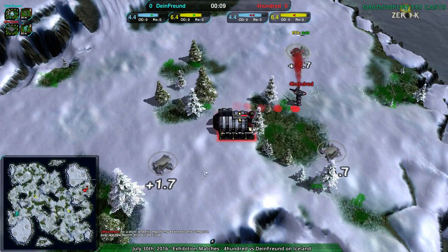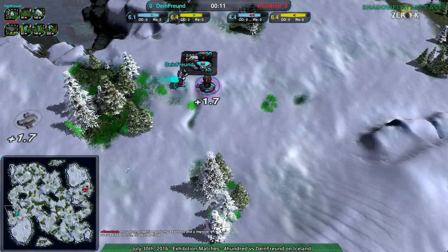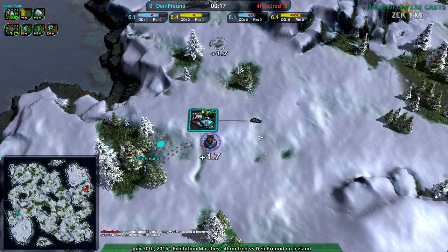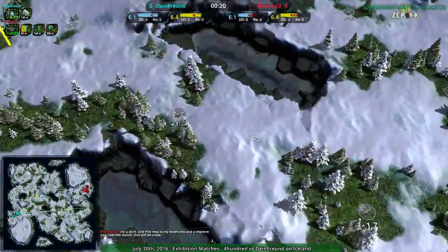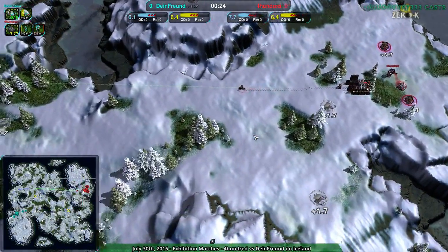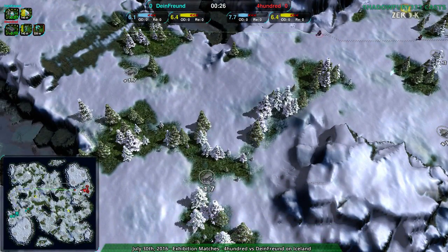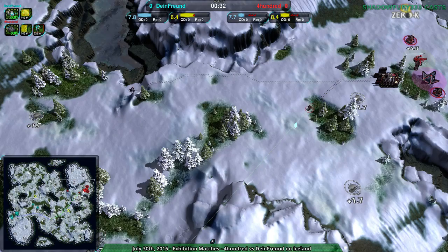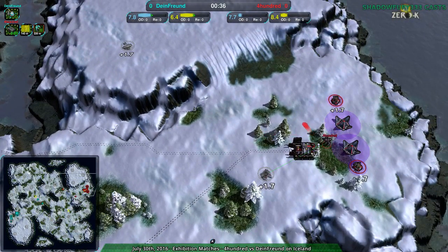We have 400 going for Cloakiebots, which still works out pretty well, and Dimefront going for the vehicle factory, which makes a fair amount of sense given the size of the map. Though honestly, the map really due to the amount of choke points doesn't favor vehicles as much as one would think. You're pretty free on this map — the strategy space is not that limited by the size of the map.